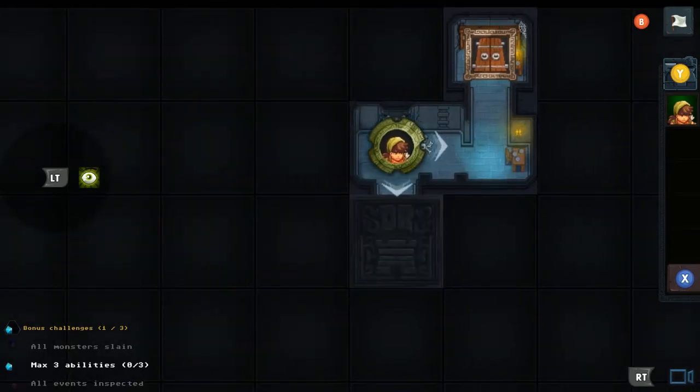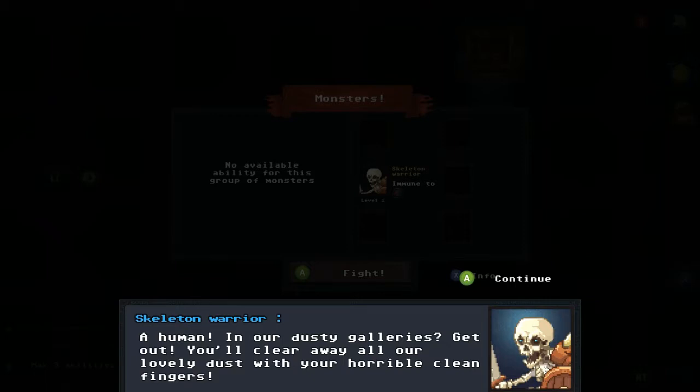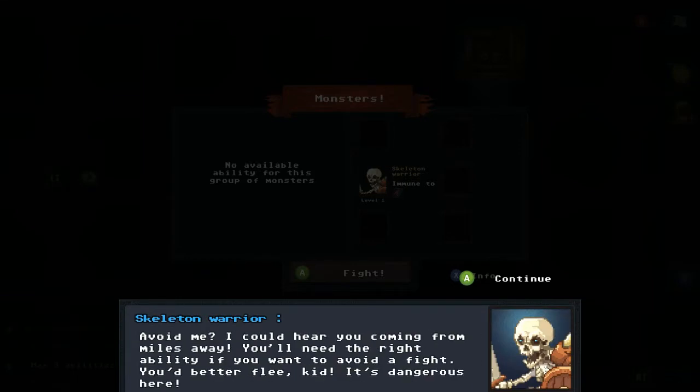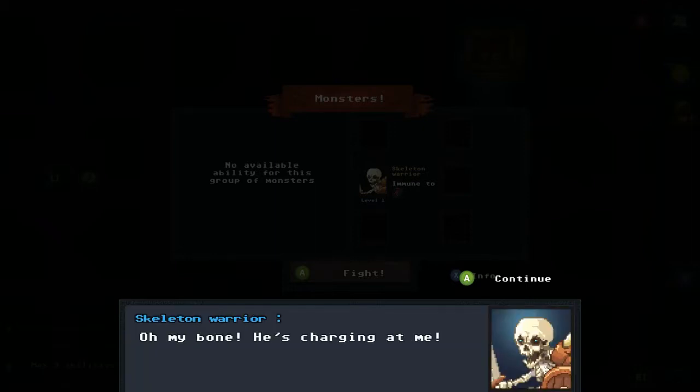It's a dungeon crawler — pretty cool, set up like a tabletop board game. A monster pops up: a human in the dusty galleries telling us to get out. This game's got a sense of humor. I spot a skeleton. It taunts me saying I'll need the right ability to avoid a fight — then charges at me.